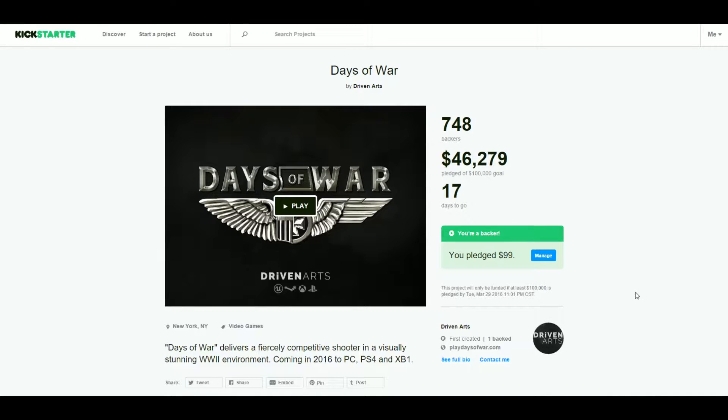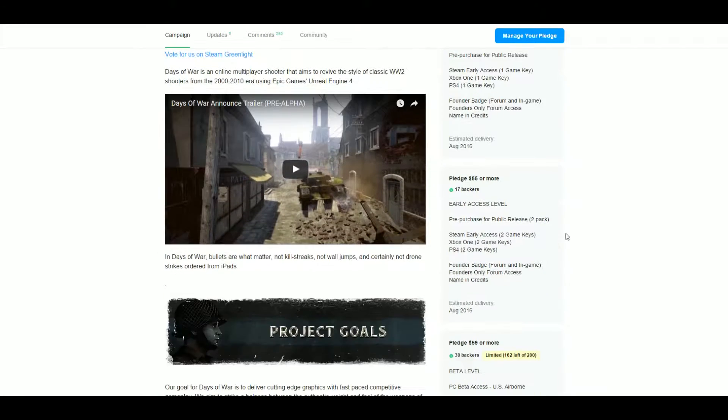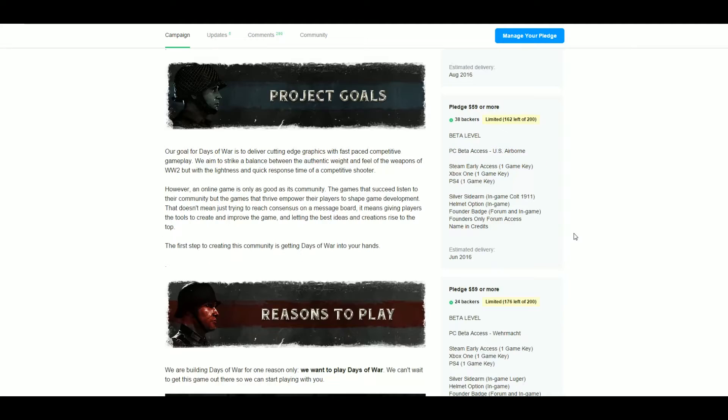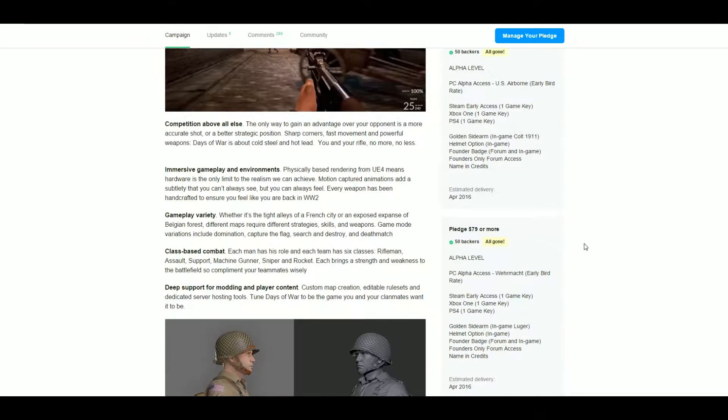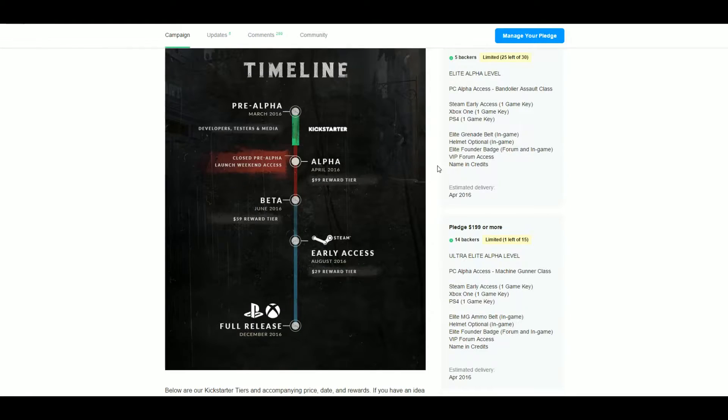Let's take a look at the Kickstarter. The first thing I want you to notice is that I've pledged $99 of my own hard-earned money — that's how much I believe this is going to be a big, good game and I want to see it made. Moving down the Kickstarter page, we can see all the videos they've posted and the backer reward tiers, which are filling up quick so you'll want to back this as soon as possible. They also have character models done in the Unreal Engine 4, and the details in these uniforms just look amazing.